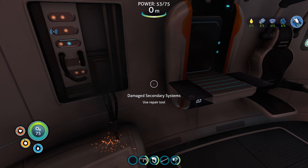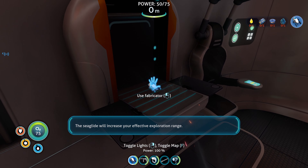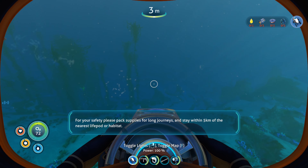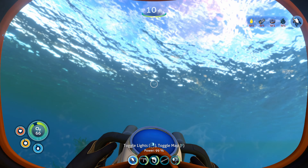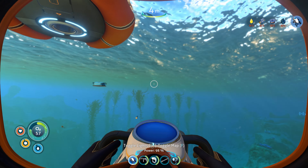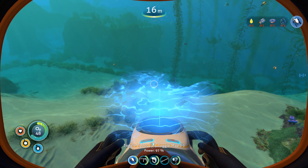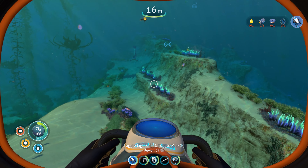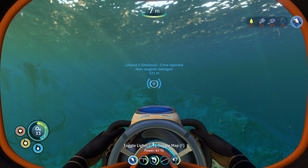Receiving pre-recorded distress call — this is life pod three, uploading our coordinates. We're plugging some holes in our emergency sea glide. So if we're late for the rendezvous, don't panic. Also, don't go home without us. Seriously. Three out. Location uploaded to PDA. Excuse me — a rendezvous? How do we not know about a rendezvous? Life pod three — shallows. Crew reported their sea glide damaged. So I want to try and work our way there. I guess the directive did sort of say that we're supposed to try and look for survivors. If we get the sea glide ready, we should hopefully be able to get there pretty quickly.